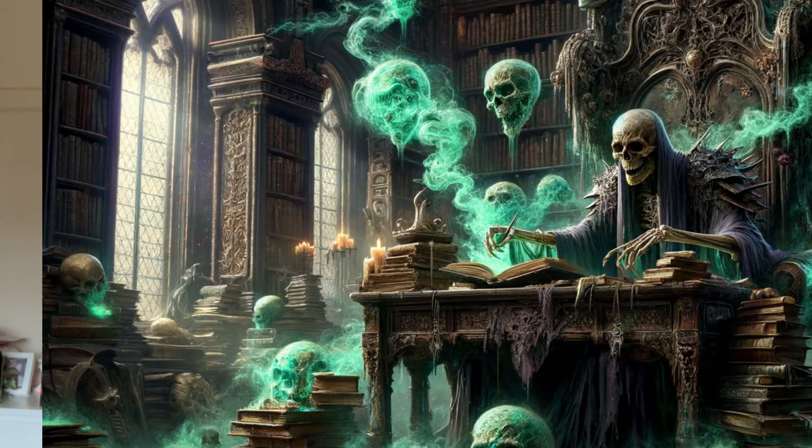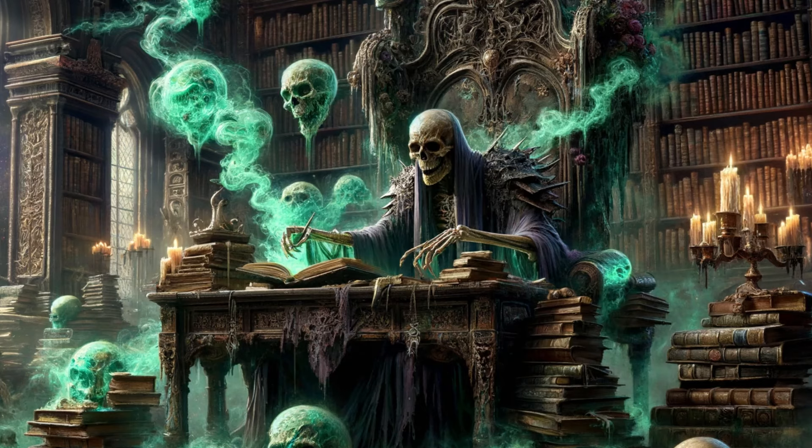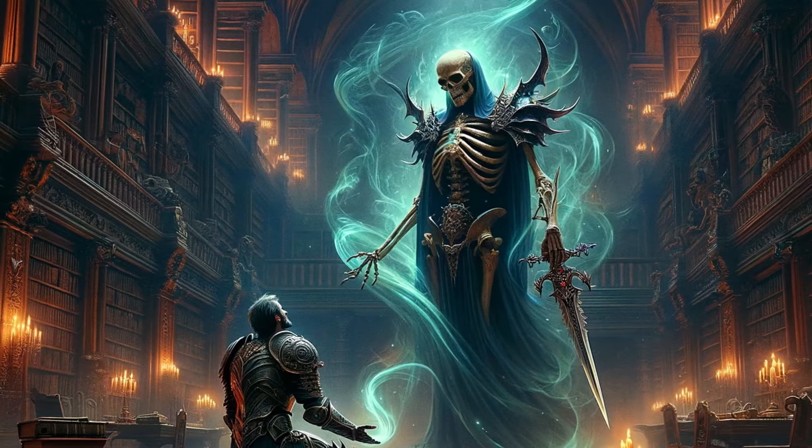For our climax, the party will make their way into a central study where they will come across the Grand Librarian. Akshash is in fact the reanimated adventurer who greeted them at the start — he's a lich collecting knowledge to fuel his arcane abilities and ascending to godhood. The false promise of a mythic blade serves to draw in unsuspecting adventurers as prey and test subjects.